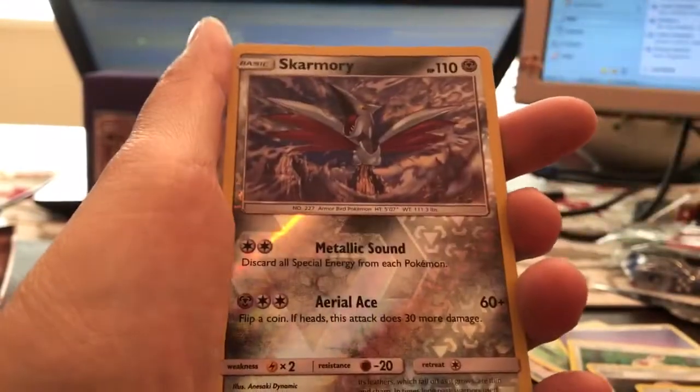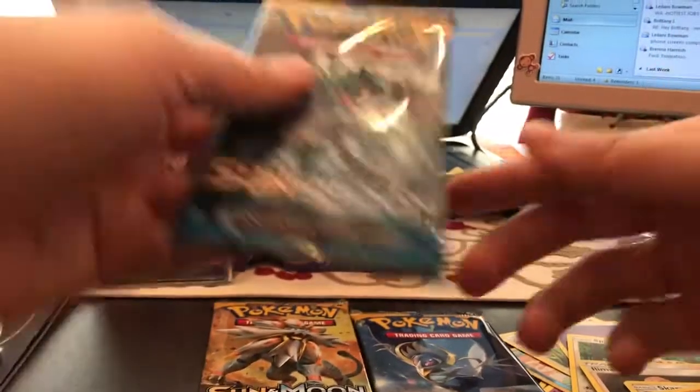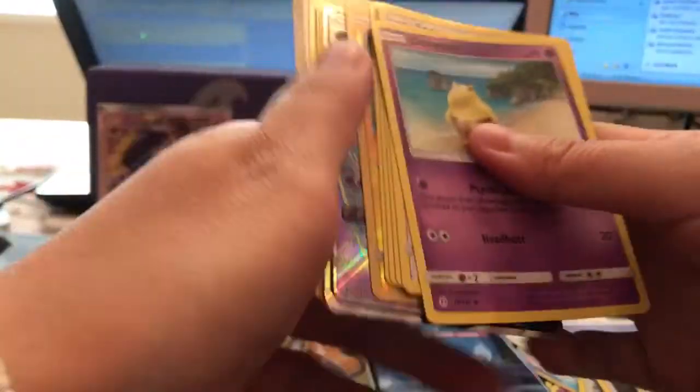We're going into a Primarina pack art, and this pack is pretty thick — maybe we've got something. We have our Leaf Energy, Dartrix, Poké Ball, Grubbin, Lillipup, Wingull, Snubbull, Carvanha, Zubat, our Pyukumuku — sorry if I'm butchering that name — and our Bewear. And then a Sandygast. We got a Skarmory as a reverse common — wow, that should be a rare. That's crazy. We've got three packs left; I'm hoping for at least a holo.